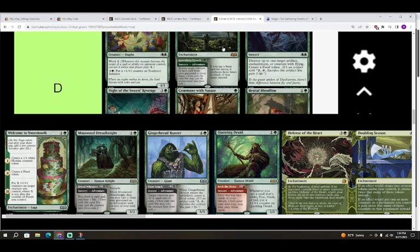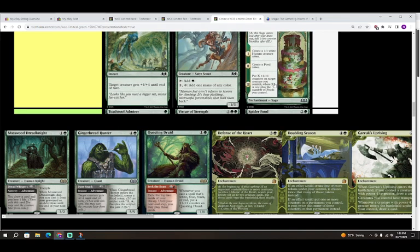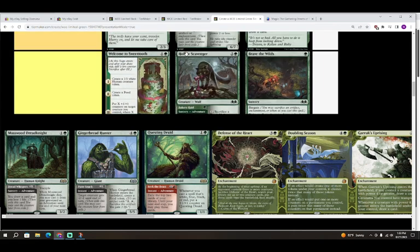Next is Welcome to Sweet Tooth — two colorless and a green for a Saga. Chapter one: create a 1/1 white Human creature token. Chapter two: create a food token. Chapter three: put X plus-one/plus-one counters on target creature you control, where X is one plus the number of foods you control. At worst it's three mana suspend to make a 3/3 — not bad — and it's an enchantment you can sacrifice to Bargain. I could see making the creature, making the food, and not even waiting for chapter three just to Bargain. It's a high C, not quite a B, but I could be talked into it.